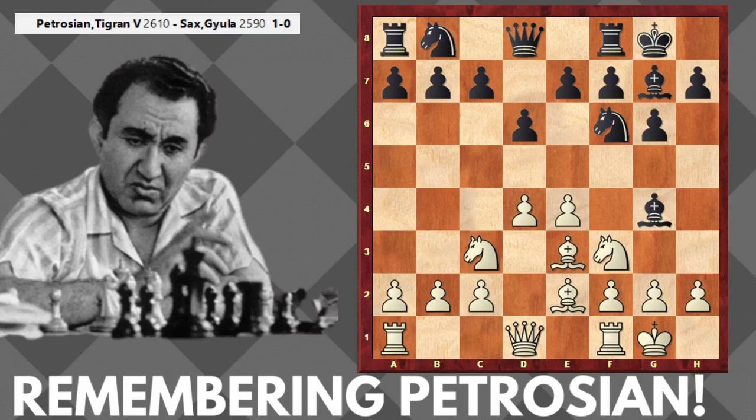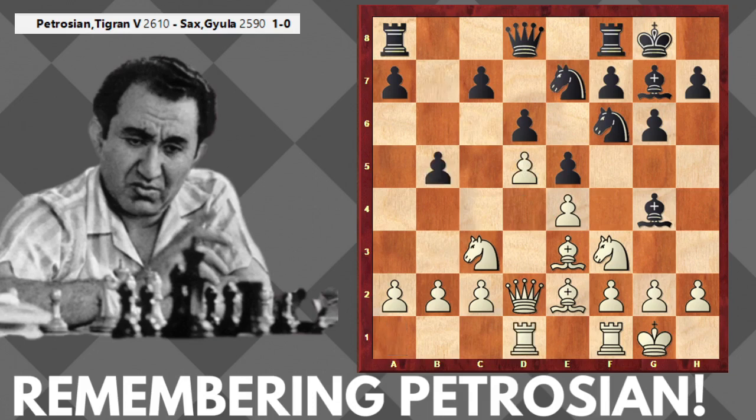We are watching a nearly ordinary opening — nothing special. White has a small edge because he has more pawns in the center, and the side with center control usually has a small advantage. Both players are playing good chess, developing their minor pieces. Now e5, and maybe a lot of players would play d5 here, but b5 is a really interesting move, attacking pawn e4 with the threat b4.